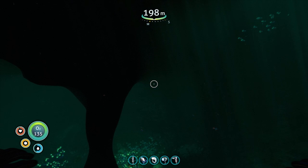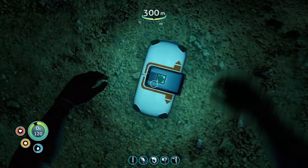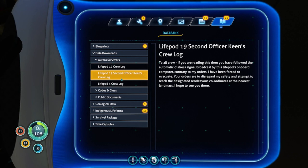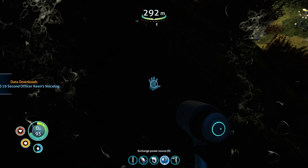Let's grab this loot box. Ultra high capacity tank — awesome. What else is in here? Commanded PDA. Okay, what else do we have? Nothing. Oh, battery's gone. Another PDA.